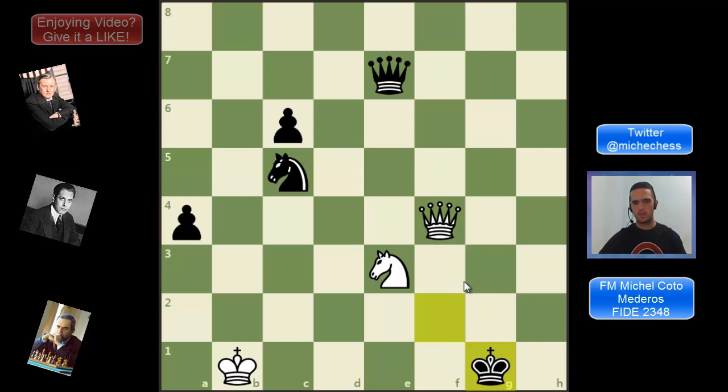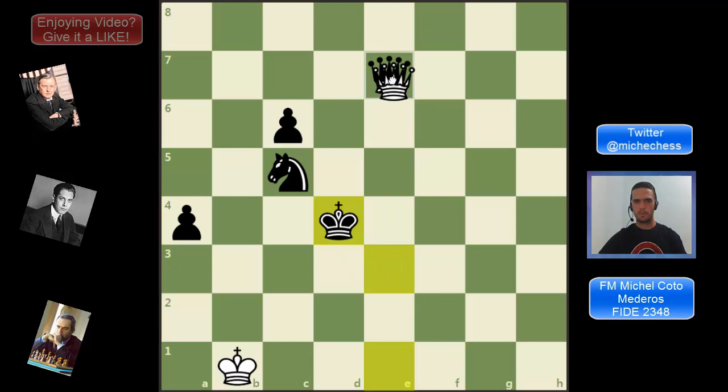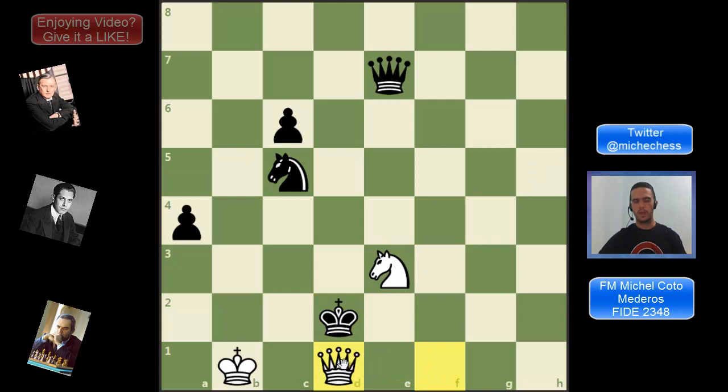Black shouldn't come to certain squares because then we can play queen f1 and queen g2 — it would be checkmate like this. So after queen f4, black needs to come to one of two squares. Either way we play the same move queen f1, forcing the king to go to d2. Notice black cannot capture the knight on e3 because then white plays a skewer with queen e1 and then takes the queen. So after queen f1 the only move is king d2, and we continue queen d1 check.